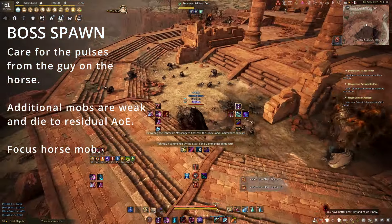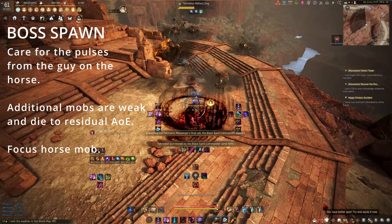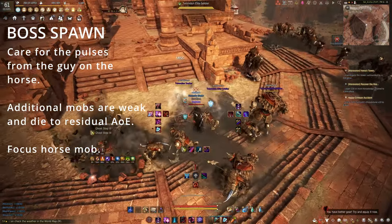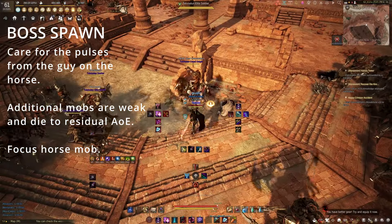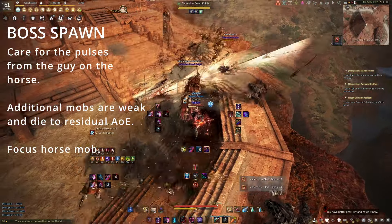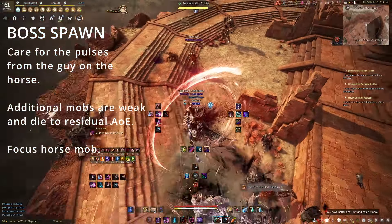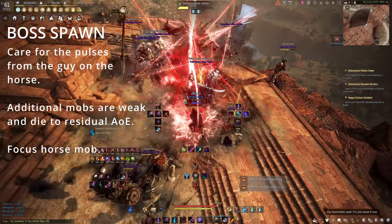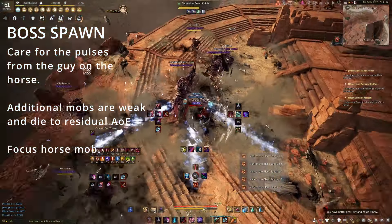Alright, so we've got a boss spawn here. This is where I'll pop my Z buff. I'll save my E buff in case I need a heal. The only real threatening thing about the boss: he'll do this little wave thing — it starts with pulses and waves that come out. I'll kill him kind of slow here just to show it. Everything else around the boss will just die super quick.